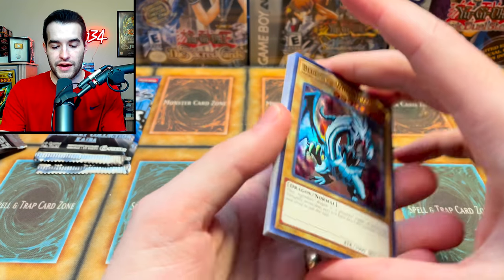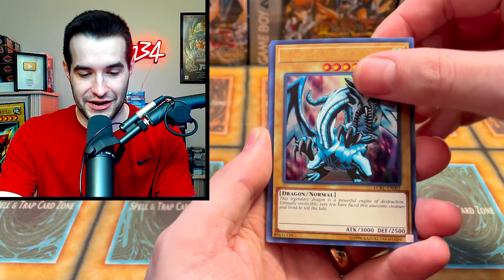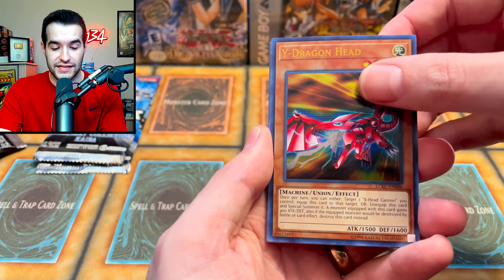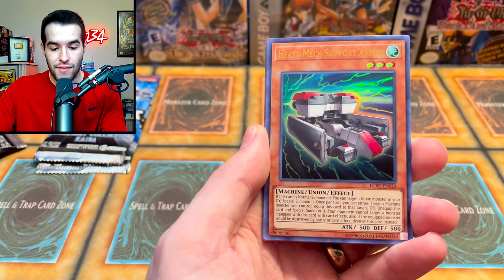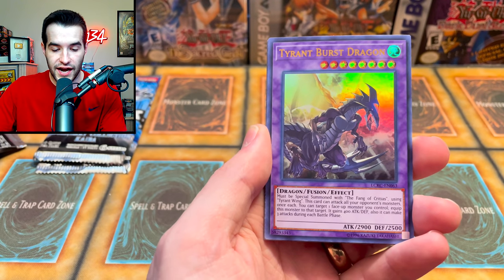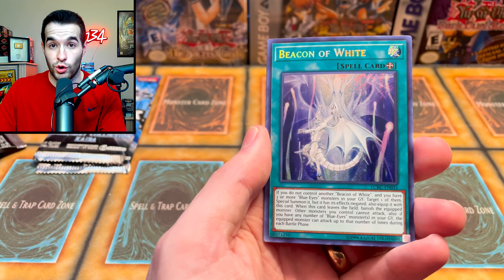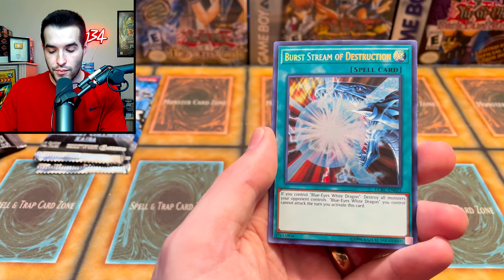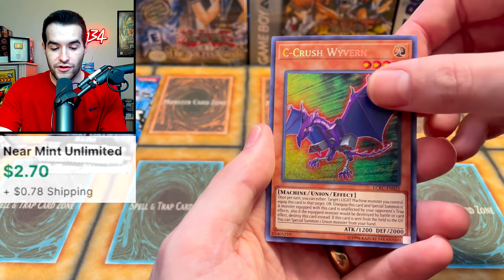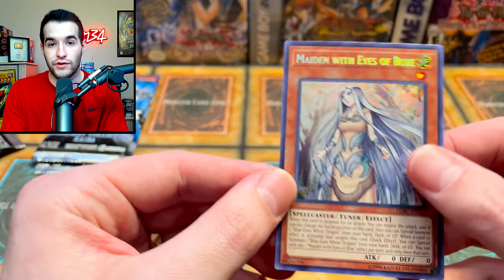Legendary Collection Kaiba mega pack — can it give us that Ash Blossom? Two secrets at the front and two at the back. We get a Blue-Eyes White Dragon, Full Force Virus, Why Dragon Head, Heavy Mech Support, Armor Ring of Destruction, Tyrant Burst Dragon, Beacon of White, Bird, Stream of Destruction, Sea Crush, Wyvern, and a Maiden with Eyes of Blue. Kind of a dud pack for Legendary Collection Kaiba compared to normal.